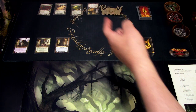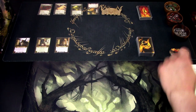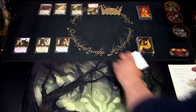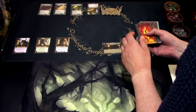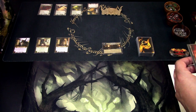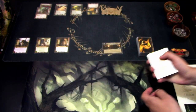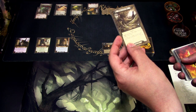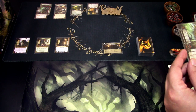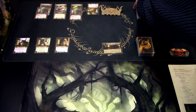Then we will shuffle the encounter deck and attach one encounter card to each objective card. These will get added onto the guarded cards, which means they are revealed and in play in the staging area. Let's see what we get: we have Dol Guldur Orcs, which come into effect immediately, then Great Forest Web, so we can travel to that location, and another Dol Guldur Orcs. So that is what we start with.